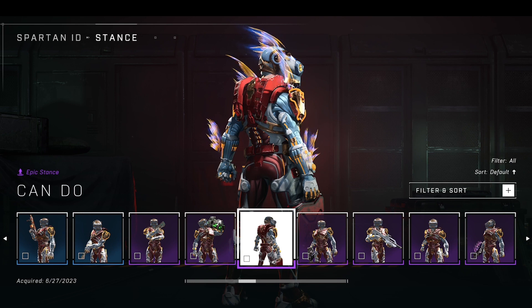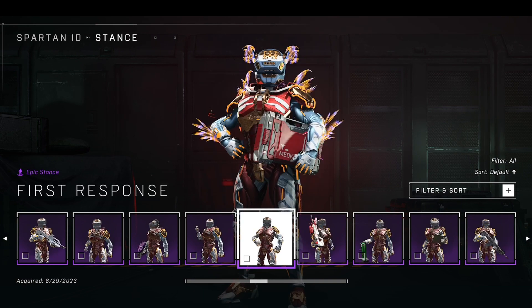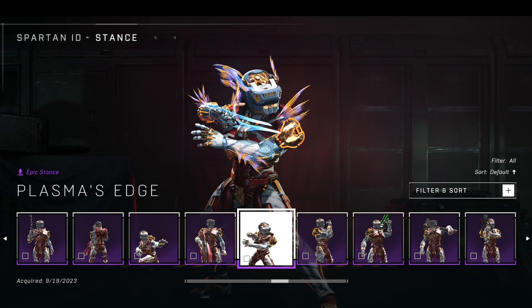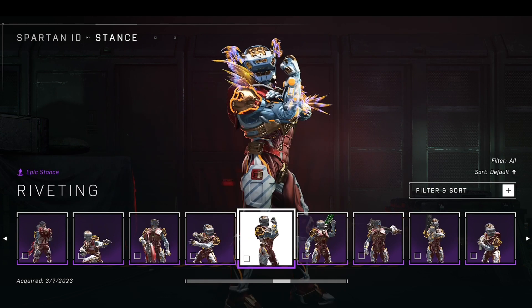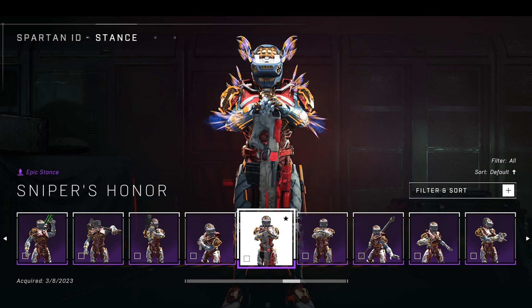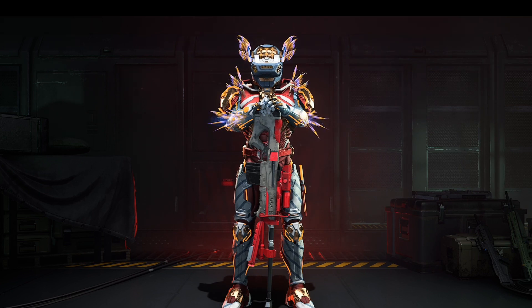Oh yeah, look at this — just the outline of the feathers, the silhouette. That looks pretty good. Yeah, I think this is a really good look in my opinion. And oh my — the helmet, which looks very alien-like, makes it stand out. And here we have the look. Look at it. It just looks pretty awesome in my opinion. So let's go in-game and check it out.